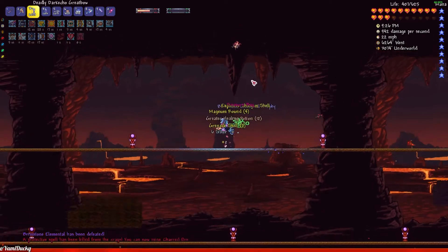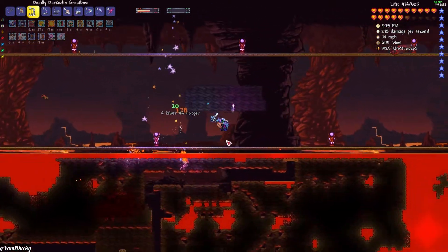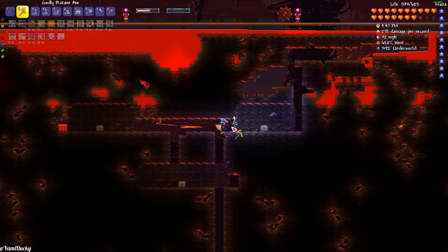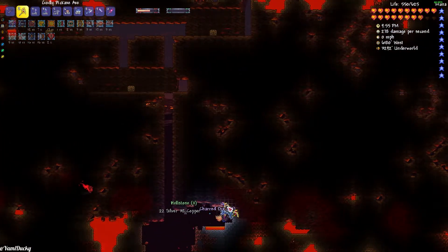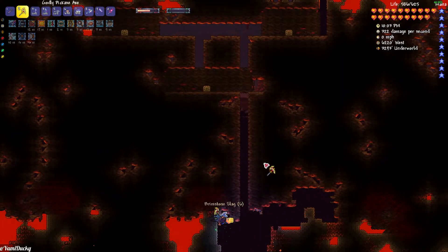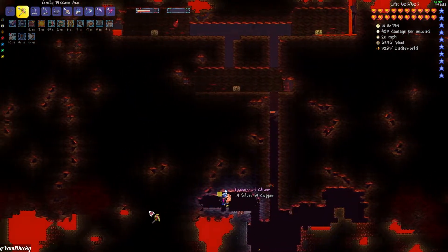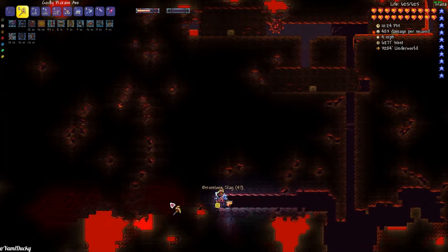Now we can mine Charred Ore from this area, which is very nice. We're gonna keep those — holy cow, our percentage to not use arrows chance is a lot higher than I thought it would be. We're gonna sneak down here now. The lava in this area does hurt me, so we're just gonna get this over with as soon as possible. We have the convenience that this counts as an ore, so we'll be able to mine it almost instantly. We'll put that on to go a bit faster. So that was the Brimstone Elemental. We'll move over to the dungeon, farm out a little bit of that, and then head on over to the Aquatic Scourge.